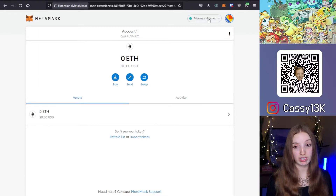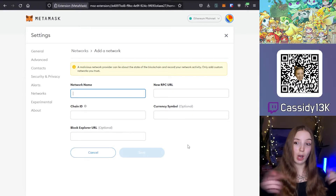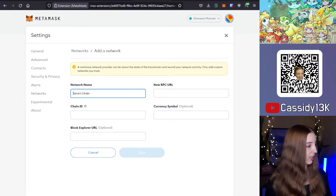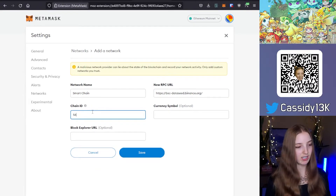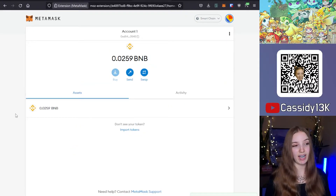In the top right corner you can see the Ethereum mainnet. Tap to open it and then select 'Add a Network'. Here we need to add network details that you can copy from the description of this video. The network name is Smart Chain, the RPC URL is from Binance, the chain ID is 56, the currency symbol is BNB, and for Block Explorer we are using BSCSCAN. Once you save it, it will add the Smart Chain BSC network to your wallet, and you can see any BNB you might have.